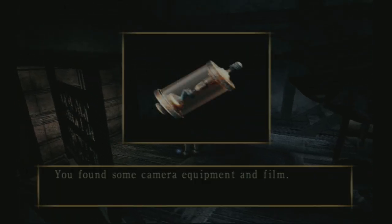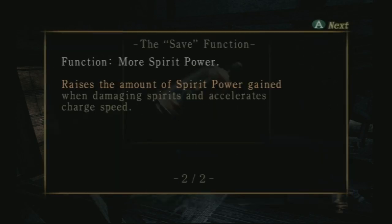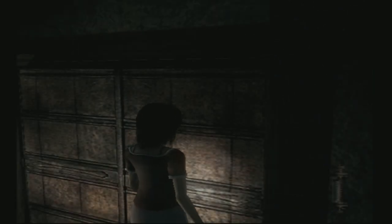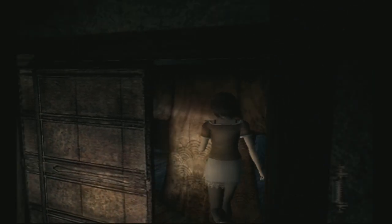Oh, killing children has never been so much fun! You found some camera equipment and film. Acquired the Save Edition — what does that do? It raises the amount of spirit power gained when damaging spirits and accelerates charge speed. Yes! I'd read that you get something decent for doing this but I didn't know what — yeah, that's decent!